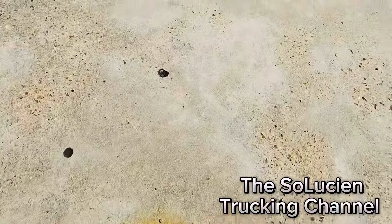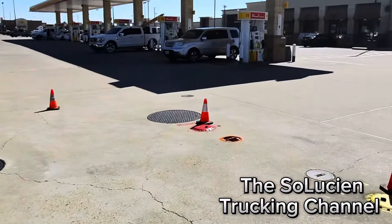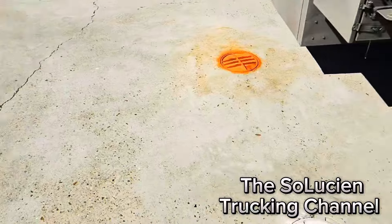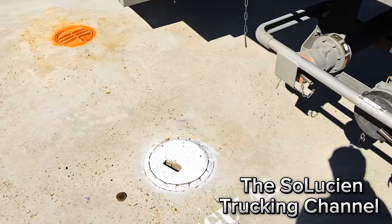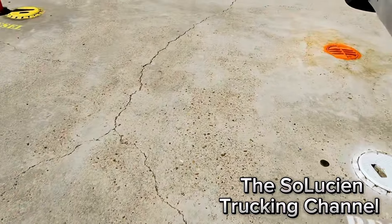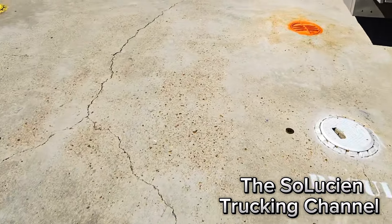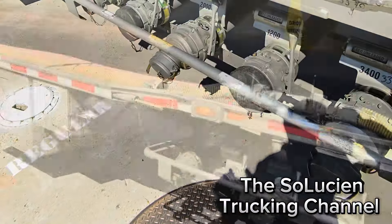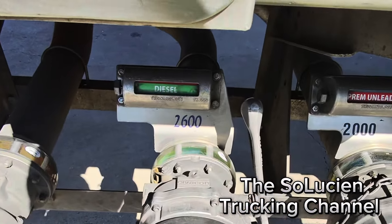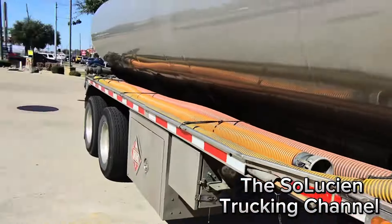Put our cones out — area secure. You want to make like a U around the whole area. So we're gonna do premium, diesel, and regular. I like these types of stations because everything is painted and labeled. That's normally only at Shell gas stations that I see it labeled properly. You don't get this at every gas station. So we have regular, regular, then we have premium, and we have diesel. We're gonna drop diesel first.